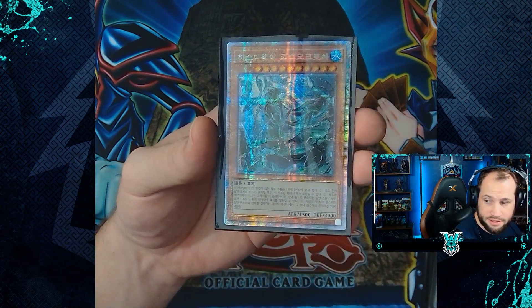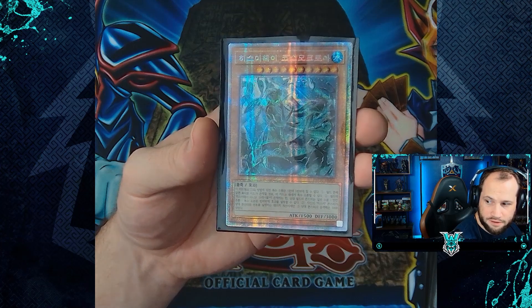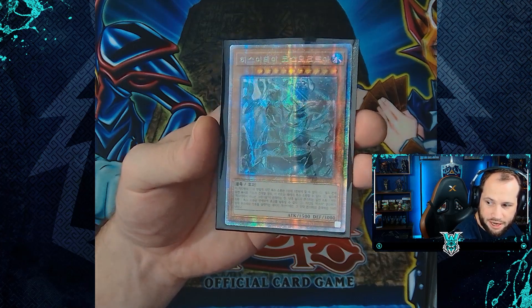Our prismatic secret rare of the box — and finally an alternate version — is the Ice Jade Cosmo Chlor.